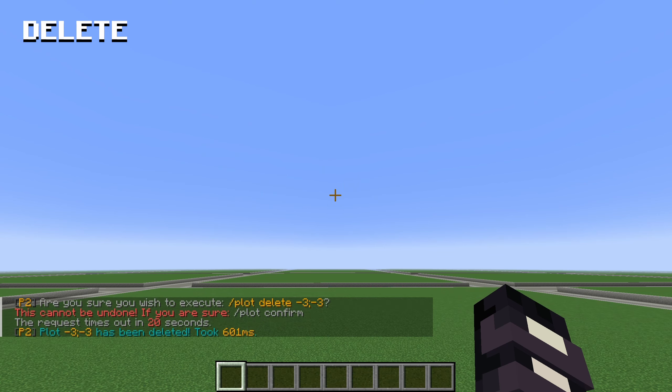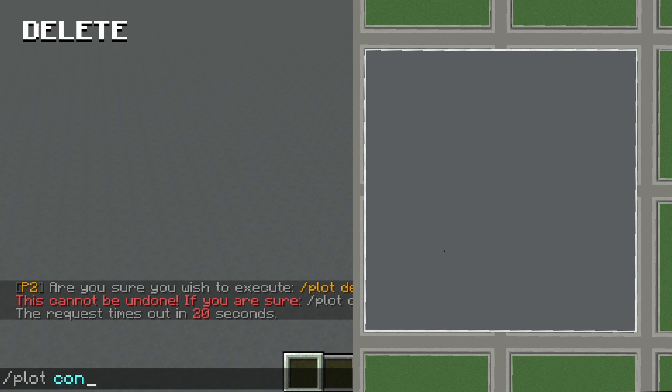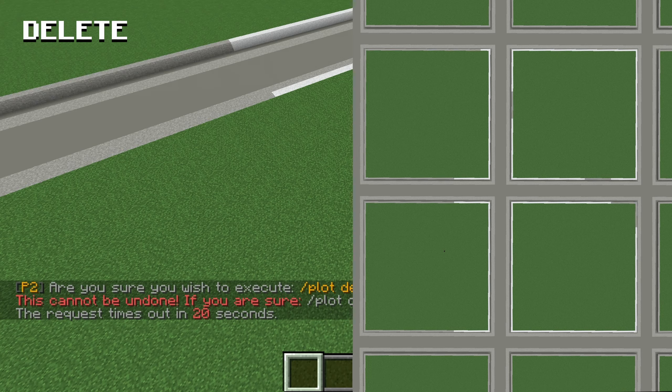Plot delete will clear the plot and remove your ownership, restoring it back to an unclaimed plot. As I mentioned earlier, if you have merged plots together they are now considered one single plot, so if you use this command it will delete all of them, not just the one that you're standing in.